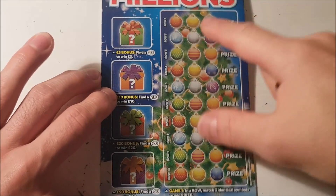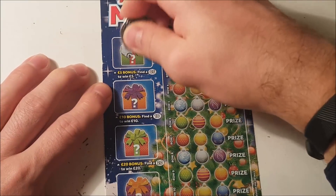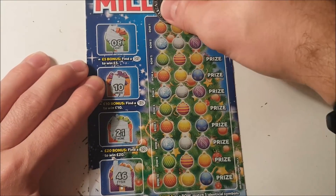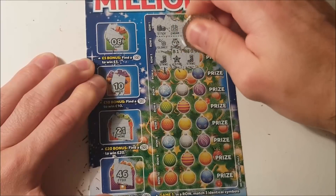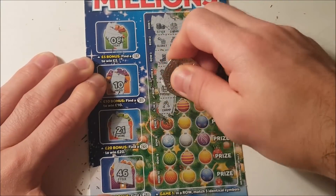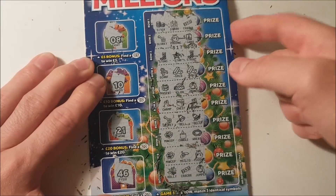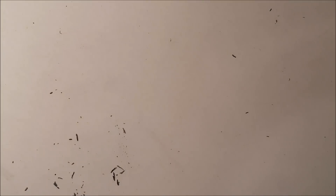Merry Millions is next — top prize of a million pounds. Four bonuses: we need five, ten, twenty, and fifty. We've got eight — no luck there. But we've got a tenner! 21, 46 — so we have at least a tenner on this card, which is nice. Let's see if we can get anything else — need to match three symbols. One more win would at least put us even. Just a tenner from that bonus, but at least it's not a total failure.